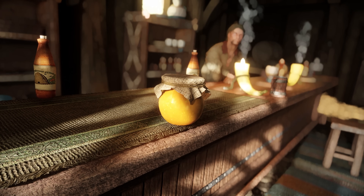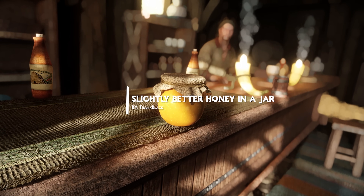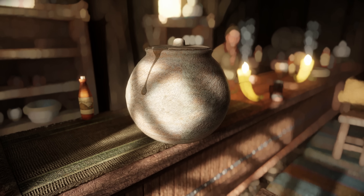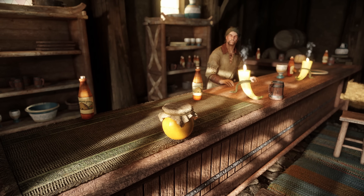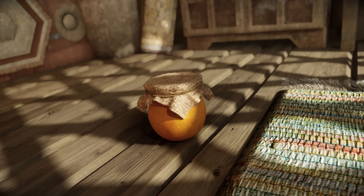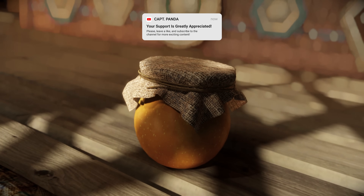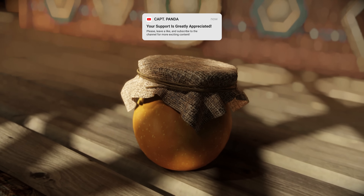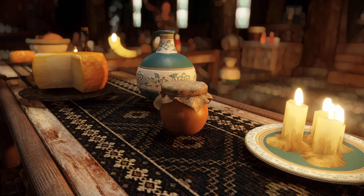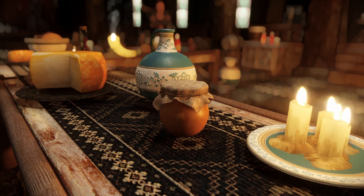The next mod is a simple one: Slightly Better Honey in a Jar. This mod serves as a simple mesh and texture replacer for Skyrim's honeypot. I personally prefer this mod compared to the original honeypot in Skyrim. There's also an available option for you to use Space Object Swapper to swap only 50% of the honeypots, which can help diversify the textures and meshes to avoid having to see the same textures everywhere.